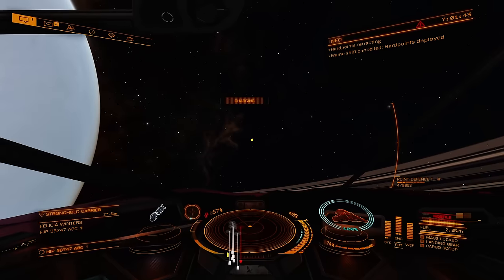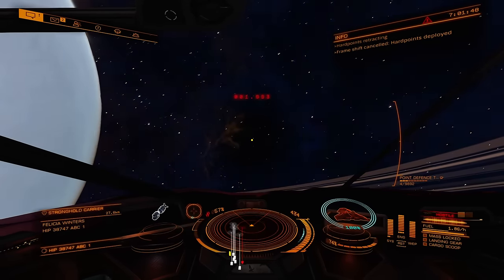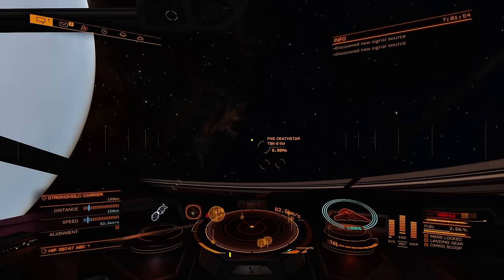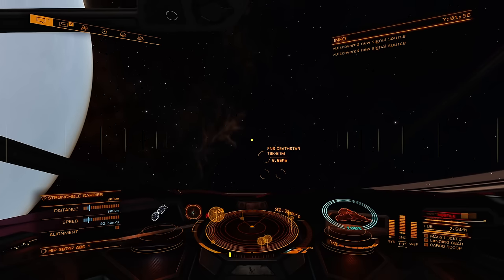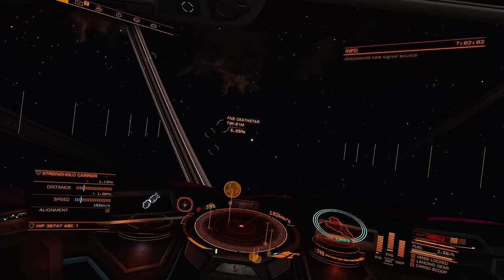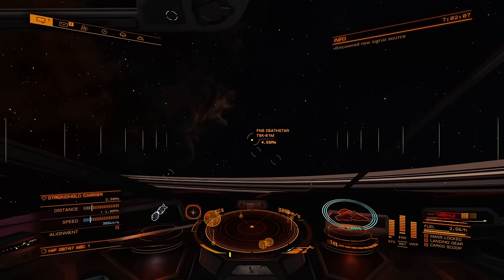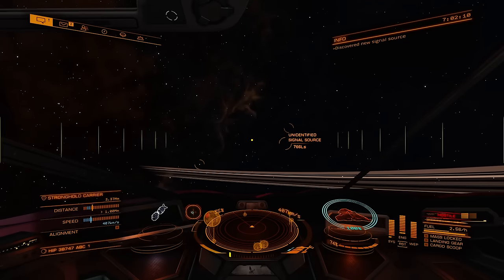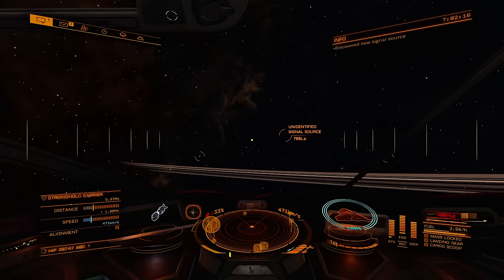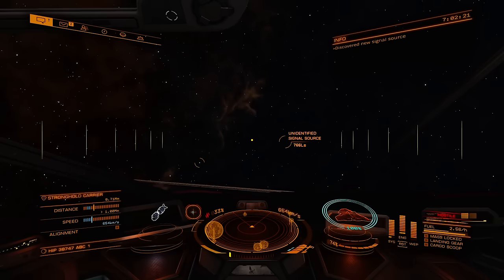So bottom line is, it's not bad. It's a fun way to get 3,500 merits before flying back and reloading. I certainly don't think this pace is going to beat other methods of getting merits by any means, but if you want to do some space combat and do it in a way that isn't earning you a whole bunch of bounties placed against you, this is a pretty good way to do it. You do have to fly into an enemy stronghold system that has a carrier there. Not all the systems that are popping up as strongholds have carriers.